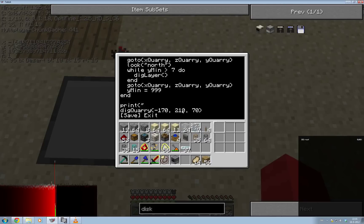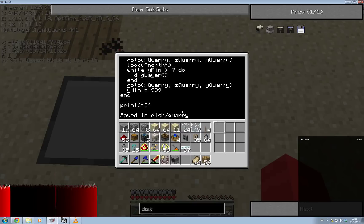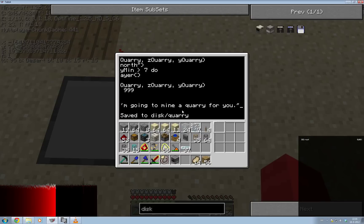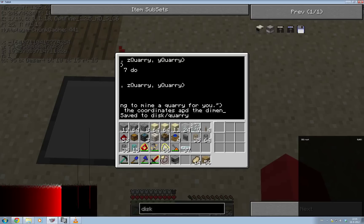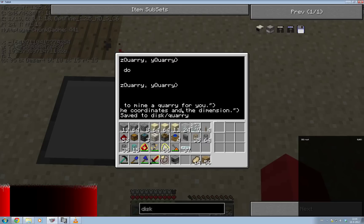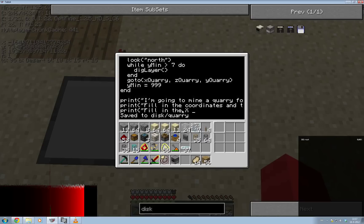So I'll print something like: 'I'm going to mine a quarry for you.' Then another print: 'Fill in the coordinates and the dimensions.' And then: 'Fill in the X coordinate.' So we've printed a bunch of things, and now the user has to do something — the person who's going to start up this program.